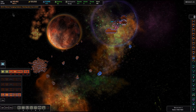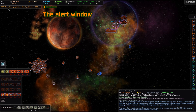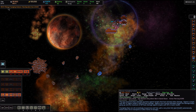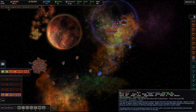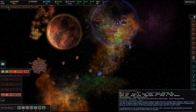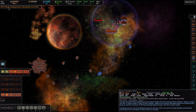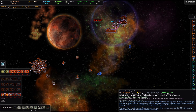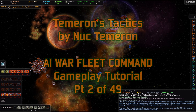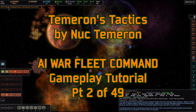Suddenly we have a warning in the top left: 148 AI-1 Zul youngling vultures and one starship are going to attack Vazi — our home system — in two minutes and forty seconds. Let's pause and prepare for this attack. In our next video I'll explain how to analyze hull types in an upcoming battle so you can determine which ships should engage and which should retreat. Again you're watching Tameron's Tactics — my name is Nuk Tameron. Please subscribe to my channel and stay tuned for the continuation of this gameplay tutorial series.